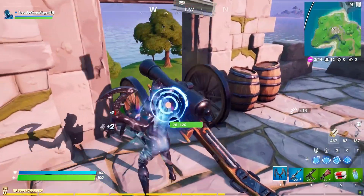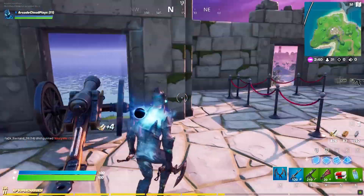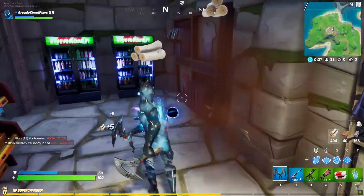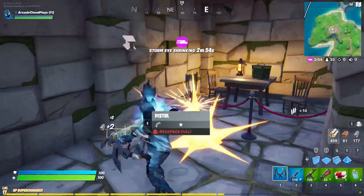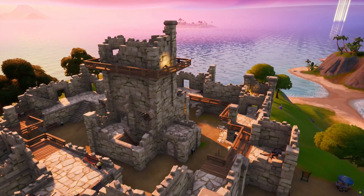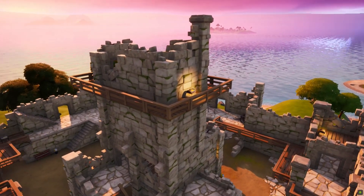Unlike the cannons seen earlier in Fortnite, these are just for show and won't launch anything, at least not anymore. What really makes this location interesting is the fact that it's been turned into some sort of museum, with informational signs and fancy red dividers all over the place. Overall, Fort Crumpet is pretty creative and has plenty of great loot, which is why it earned the number four spot on our list.